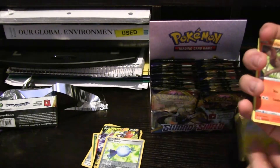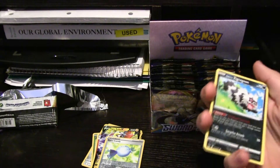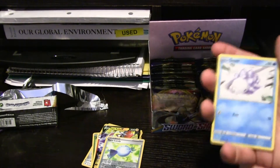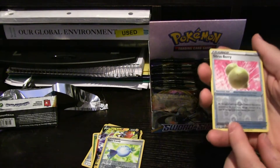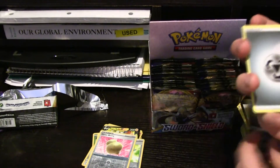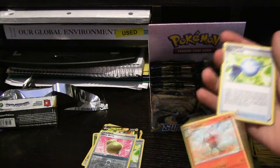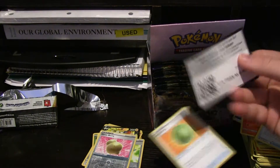We got Chinchoo, another Sizzlipede. Galar Zigzagoon — so now we have Galar Linoone and Zigzagoon, we just have to track down Obstagoon. Snom, which was pulled last pack. Hollow Lum Berry — wow. New Drapion. Energy, Raboot — so we got one of the starter mid-evolutions. Non-holo Rare Candy and Lum Berry.